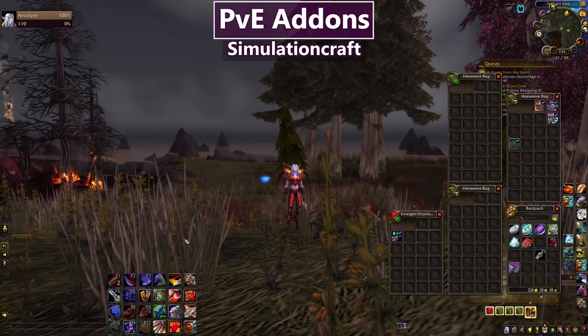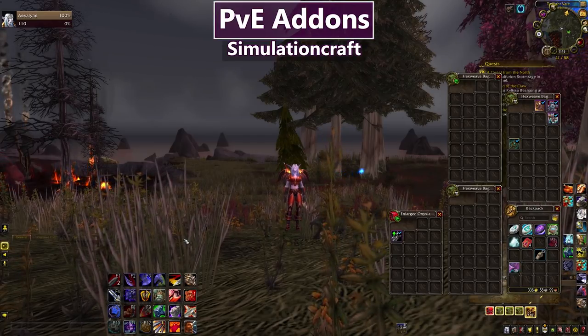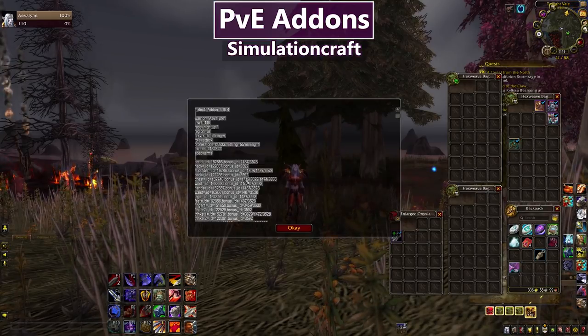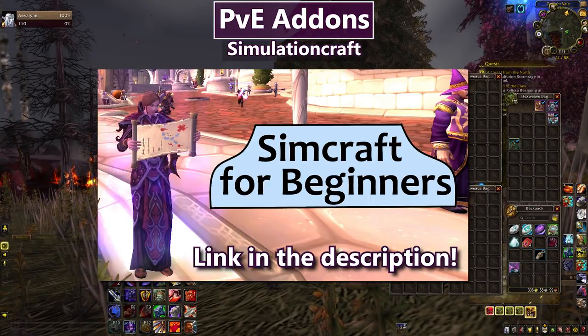On a similar note is the SimulationCraft addon, which I use to quickly get import strings for my characters to put into the SimulationCraft software so I can sim my character and test things like trinket upgrades and talents. All I do is type slash simc and it gives me an import string to pop into SimulationCraft. I have a separate beginner's guide video on SimCraft if you're looking to get into that.